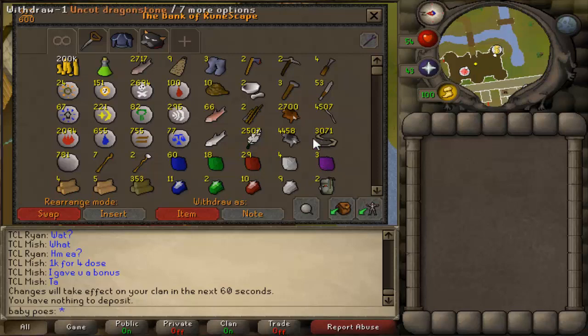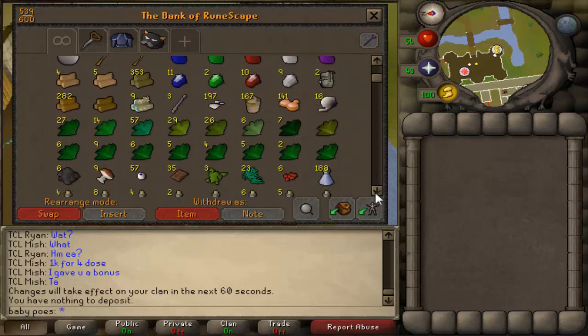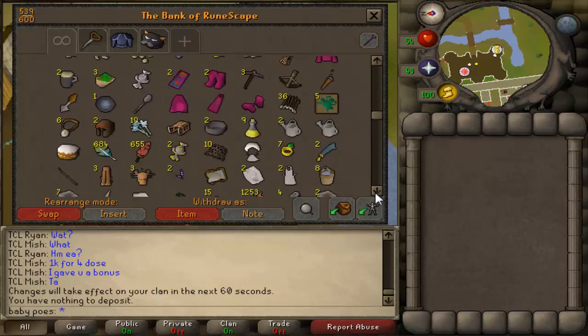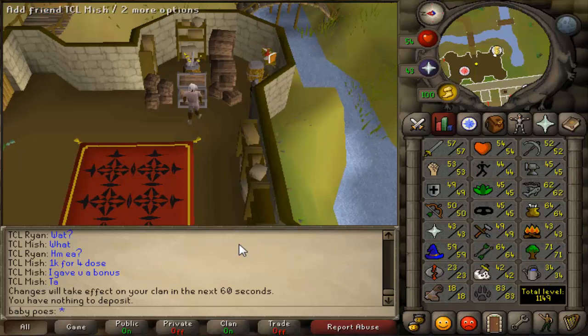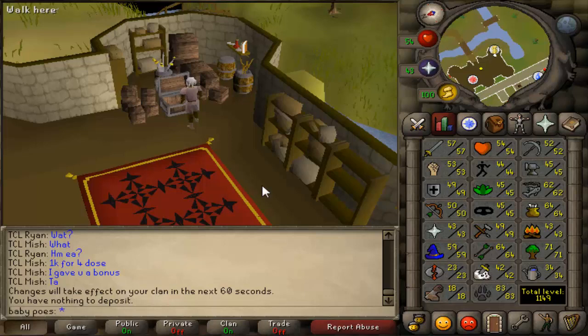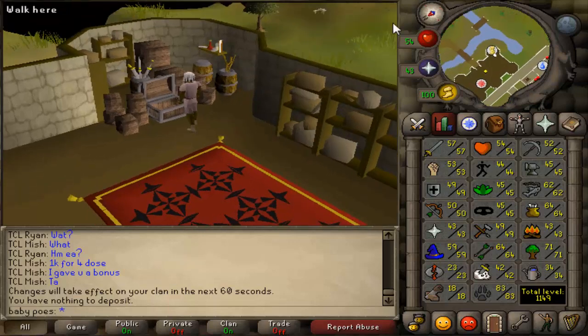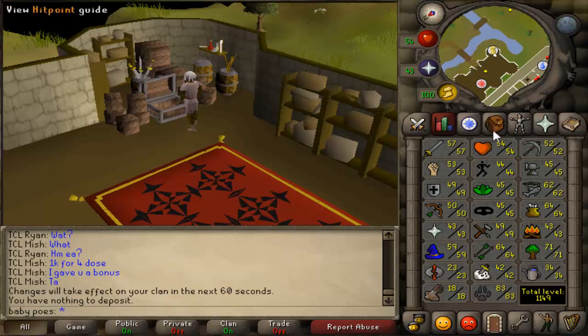There's 51 fletching, not too far after the last clip. I'm about to start with my maples — making some maple shortbows to 55 and then maple longbows. Really looking forward to alking everything. I'm going to craft cosmics and alk at the same time if it works out, but I'll see. I'll catch you guys in the next clip.